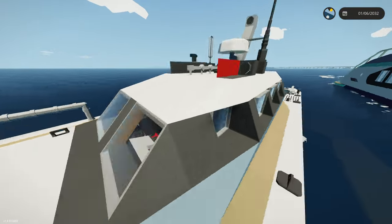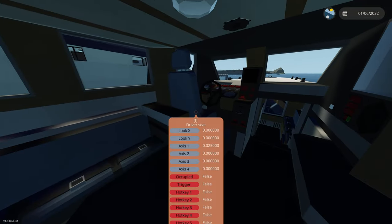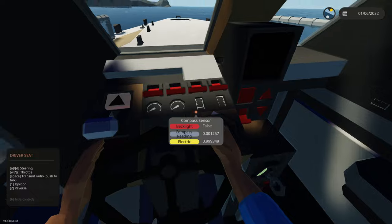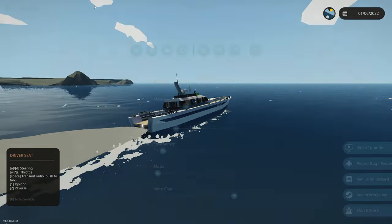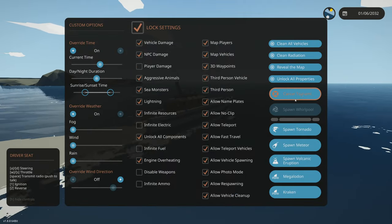The first boat we're gonna be using is this small little dinky thing right here. We're gonna get in here, start this thing up — I think you just click that key button right there — full throttle, and we're gonna spawn in this tsunami. We are up and running, let's go in our custom menu and spawn the tsunami.